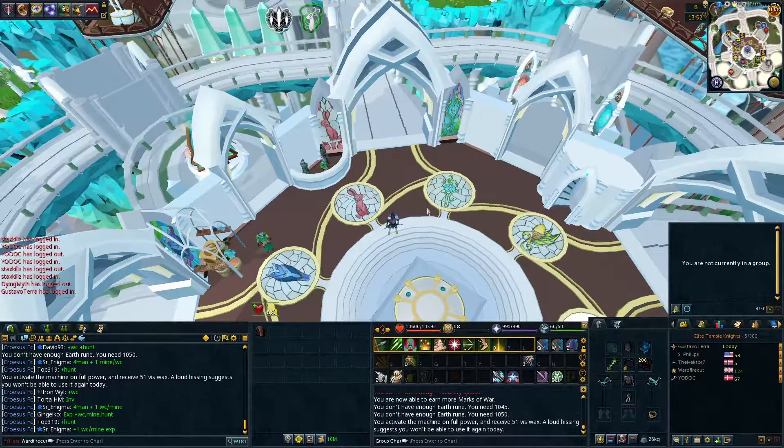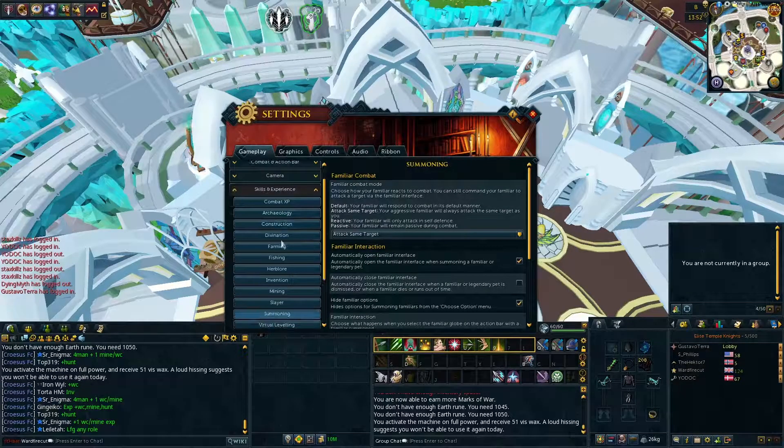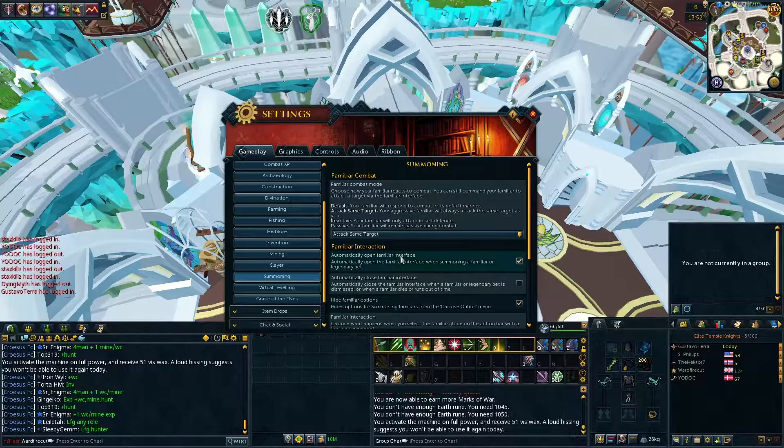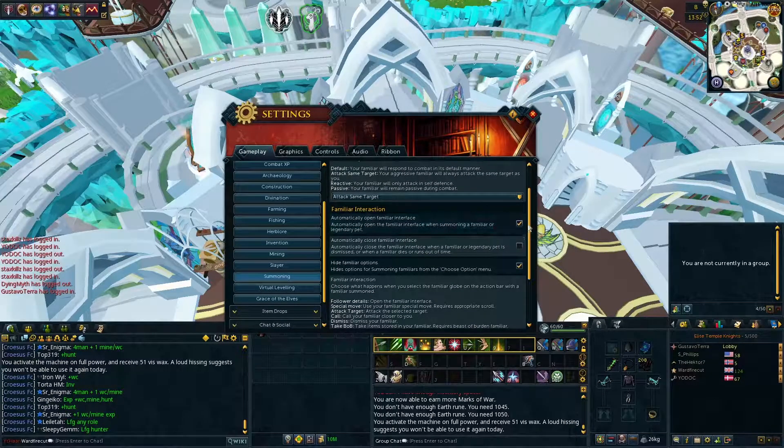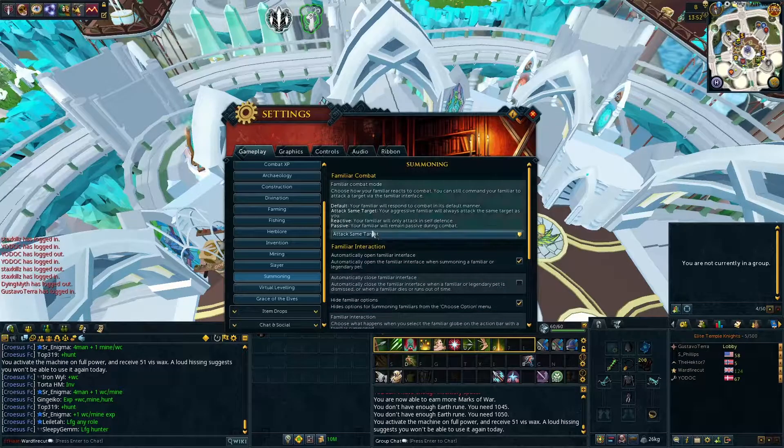Tip 3: pay attention to settings and organise your UI. One thing which really bugged me was clicking on familiars during combat or skilling. Use these settings to make the familiar invisible to mouse clicks — it's as if you click through the familiar onto the floor it's standing on, which is nine tenths of the time what you're looking for.